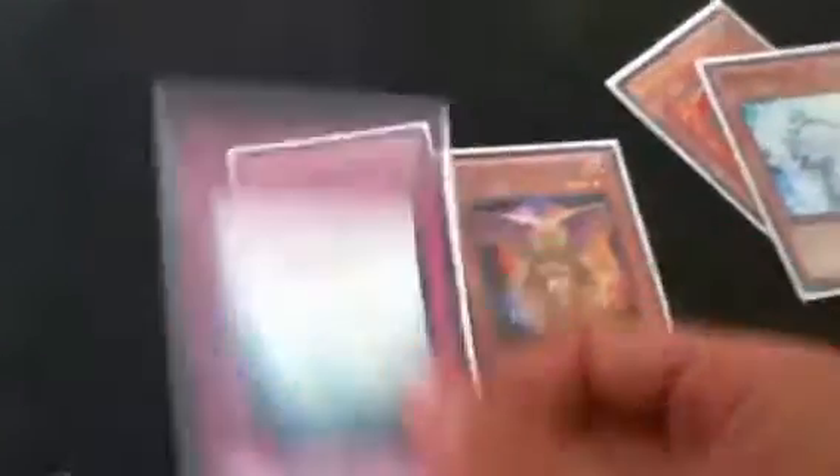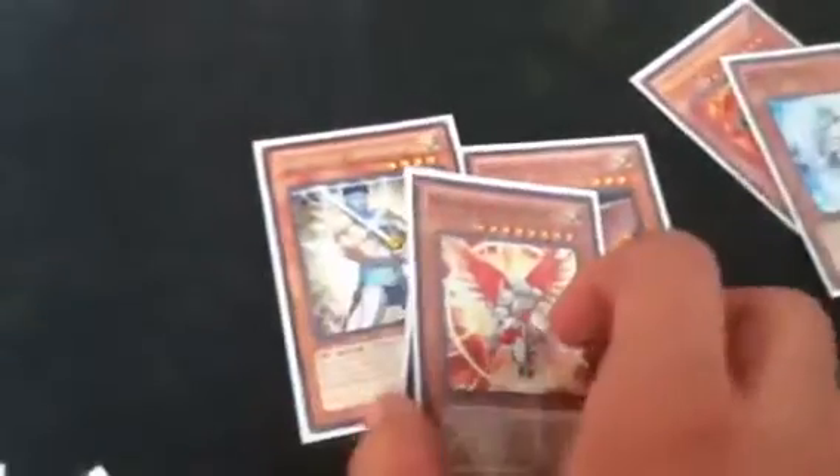Personally I like using Miraculous Ascent a lot over Light of Redemption, because it really just depends on the hand. I really like going into a Turn 1 or Turn 2 Miraculous Ascent with Christia. Sometimes I do go for Hyperion late game, but if it's early game, I really go into a Christia.